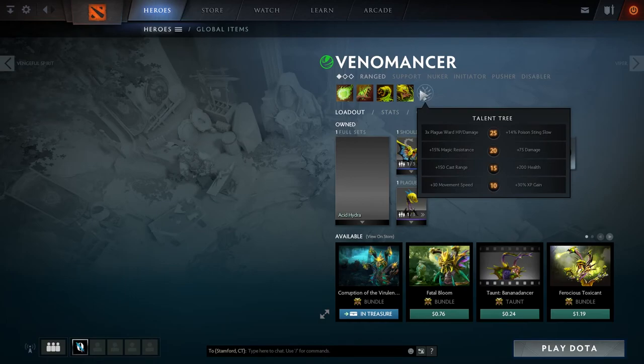The talent tree offers at different levels: 30 movement speed, XP gain, health, cast range, magic resistance, and damage. The 25 talent gives three times plague ward HP and damage, or an added 14% to your Poison Sting slow. Which talents you want to go for really depends on the game you're playing. Movement speed is helpful for getting around the map faster. I generally go towards cast range so that if I'm chasing somebody, the farther my cast range, the quicker I can get Venomous Gale on them to slow them down for my teammates.